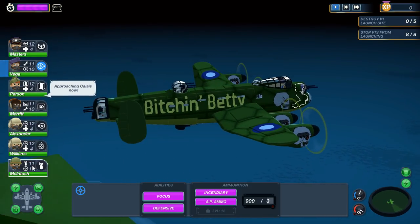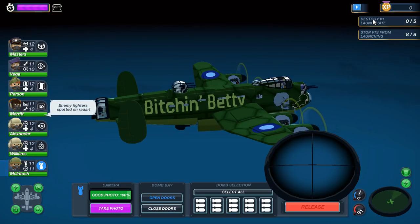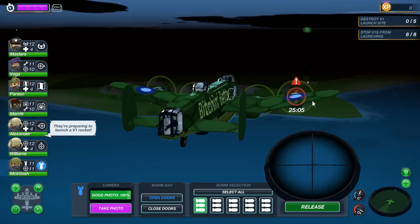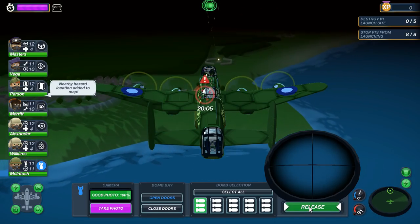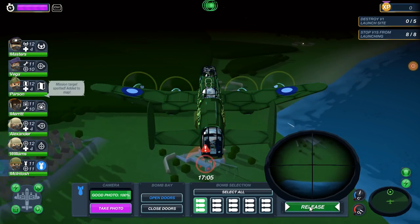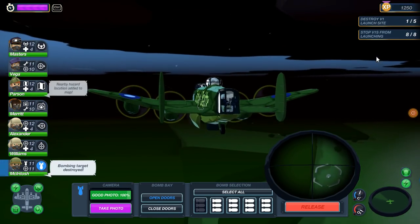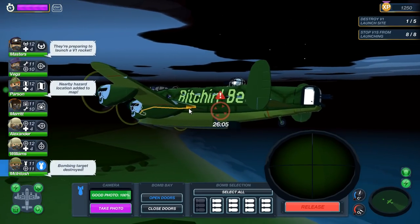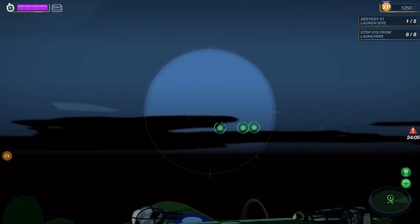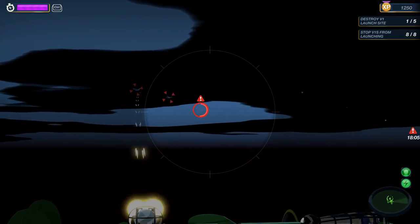Since we've already got our target, let's go to our bombardier station and open the bomb bay doors. If you look in the upper right-hand corner, we've got to destroy five sites, so we have to be fairly judicious with our bomb deployment here. There's a countdown going — that V1 is about to launch. We want to hit it before it launches. Got it. We've got enemy fighters coming in. Let's quickly select our next target to get on that heading, then try to find and tag the incoming enemy fighters. Let's save our Auto Tag for later in the mission when we really need it.